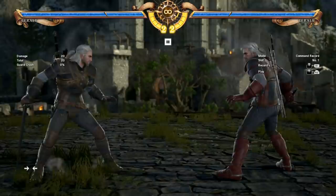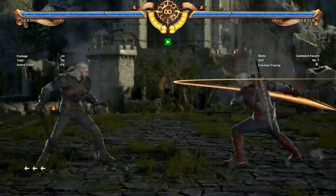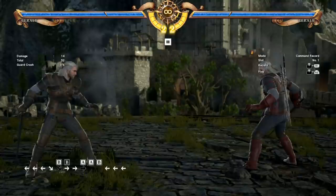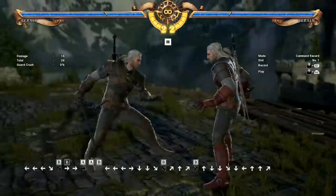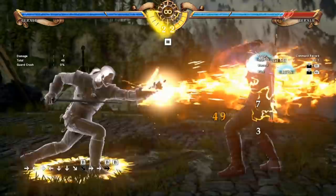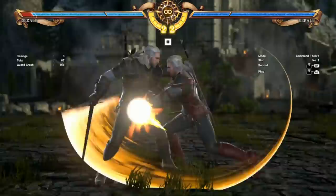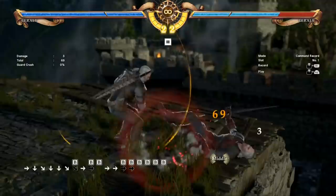A couple other good whiff punish normals for Geralt. We've got 3-B — that's just his regular launcher. So if the opponent whiffs something, you can punish with that. He's also got 3-3-B or 9-9-B — same thing. This is really only meant to be used if you sidestep a vertical strike. Don't just throw this out; it is unsafe on block. But if it connects, you get a full combo afterward and it's just a ton of damage. If the opponent is throwing out a bunch of vertical strikes, you can sidestep them and get this big punish. Be careful with that move — it is unsafe on block, but if you know it's going to hit, it's a very strong combo starter.